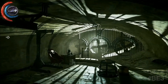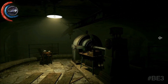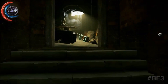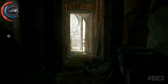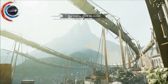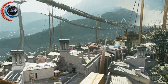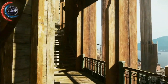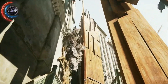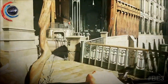Everything you see here is rendered in the Void Engine, designed to create atmospheric and exploration-rich spaces. To reach our target, Vice Overseer Byrne, we've got to get past a Grand Guard checkpoint sealed off by a wall of light — a cruel security device reinstated by the Duke of Serkonos.